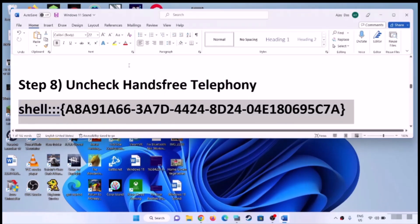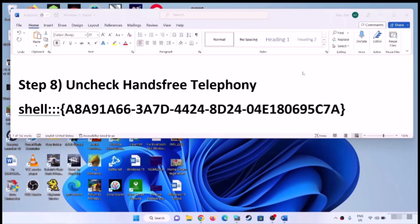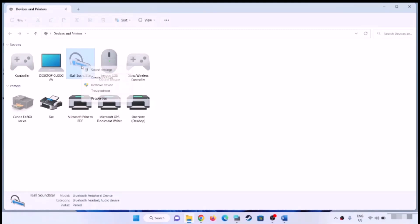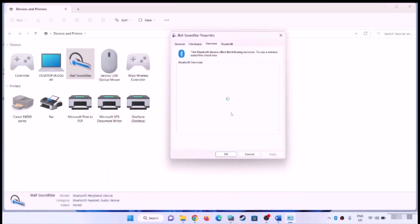The next step is to uncheck Hands-Free Telephony. Copy the command provided in the video description. Open the Run box by typing Run in the Windows search box, paste the command, and click OK. Find your speaker or headphone in the list, right-click and click Properties. Go to the Services tab and uncheck the box that says Hands-Free Telephony. Click Apply and OK, then check the sound.